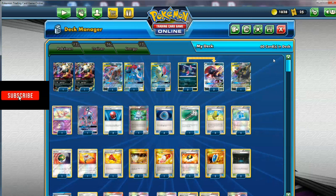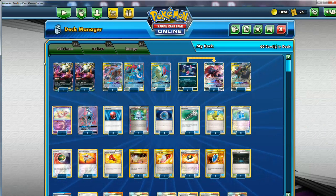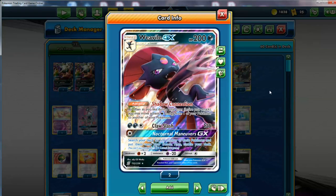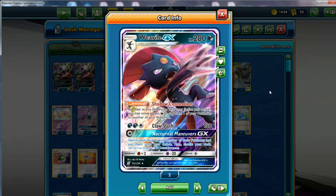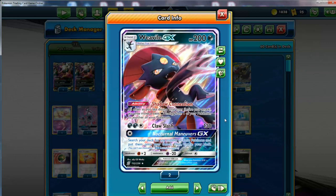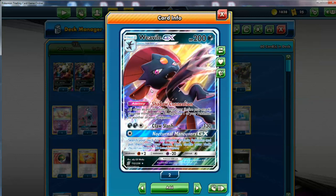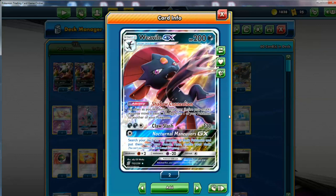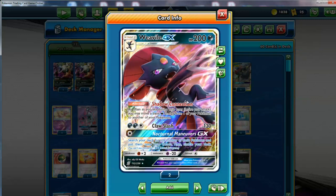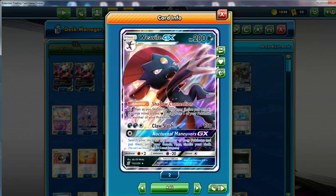The reason this deck is called Dark Box is because you aim to use a bunch of different attackers, so you have flexible options. If you don't know what this Weavile GX does: basically with Shadow Connection, as often as you like, you can move basic Darkness Energies from one Pokemon to another, as many times as you like. So it's really strong. His attack is Claw Slash — you probably don't ever want to use this dude to attack and risk him getting knocked out; you lose a bunch of Darkness Energies. In Nocturnal Maneuvers, you definitely don't want to use this GX attack either. The GX attack is: search your deck for any number of basic Pokemon and put them onto your bench — you don't want to do this, ever.